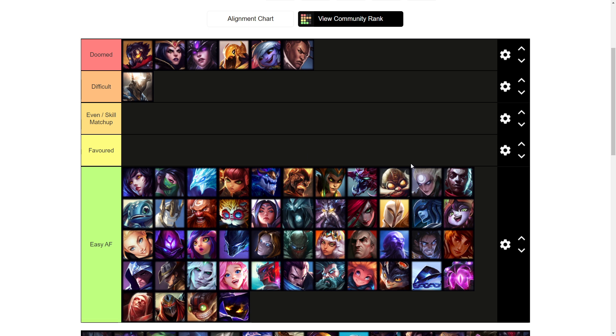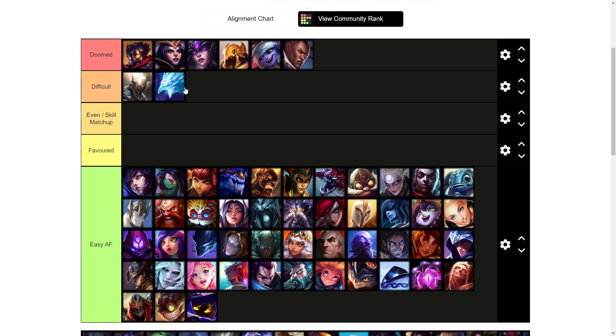Another difficult matchup would be Anivia. Just like Viktor and Azir, once she gets level six she can just shove you in and you can never really roam around the map to make plays happen. She also has her passive egg, so even if you get an all-in onto her you might not have enough burst damage to kill her because she could just stall it out.